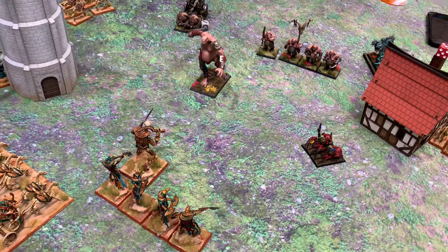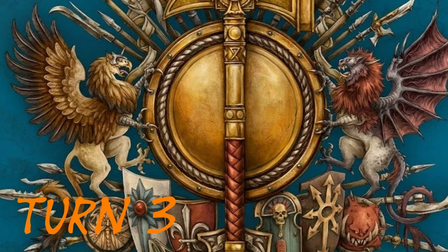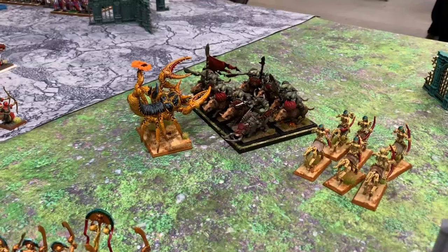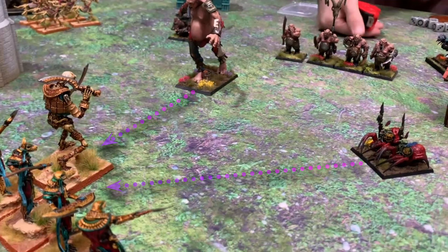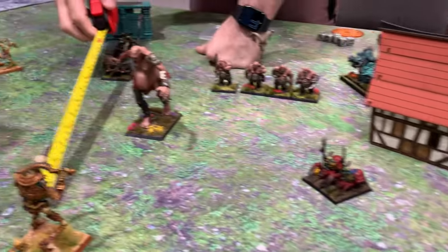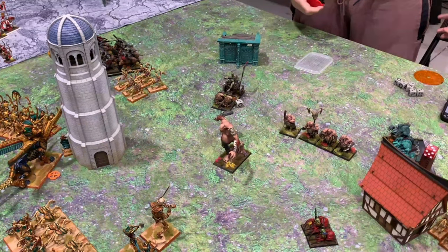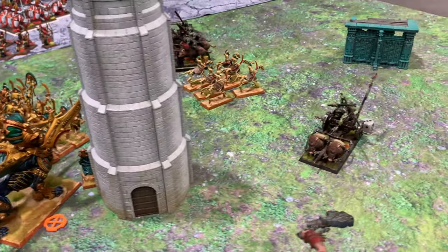It's definitely Turn 3 now. The Orcs are going to follow up and charge that Scorpion. The Spider Riders failed their impetuous test so they're going to have to charge the flank of the Bone Giant, while his Giant goes into the Bone Giant as well — a bit of Giant action. My Horse Archers are sneaking through the lines — they did a couple of wounds but just couldn't get rid of those Spider Riders. The Boar Boys are getting isolated out on that flank, but I'm losing units in the middle. I want that Scorpion to either hold or stop him turning to face me.